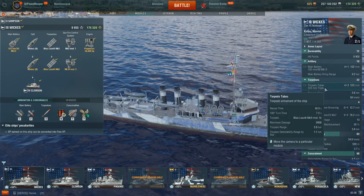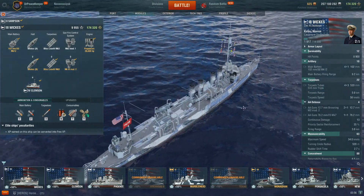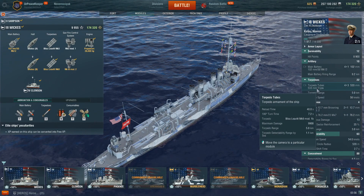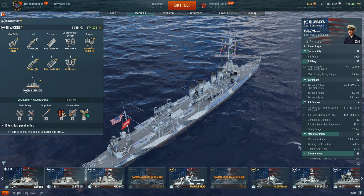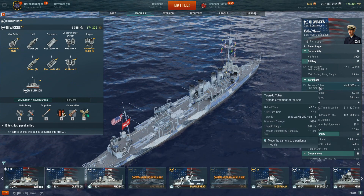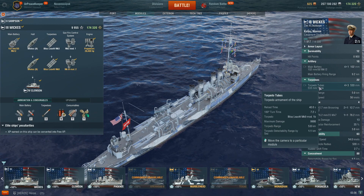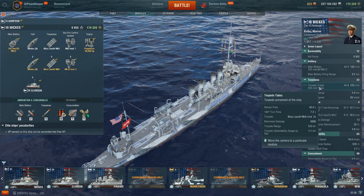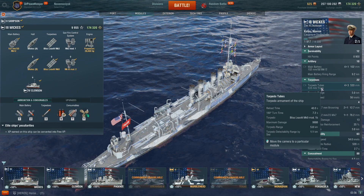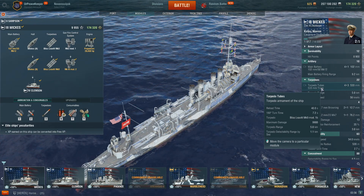One of those new tactics involves the torpedoes. We are upgrading from the Samson's 8 total torpedoes to now 12, in 4 triple launchers — two launchers on each side for a total of six on each side. They have a 56-knot speed, a 5-kilometer range, 9,900 damage, and a 1.1-kilometer detection range. Not the fastest, not the hardest hitting, not the longest range, but certainly fairly good.